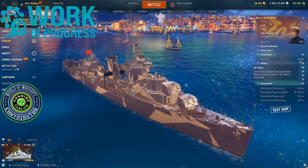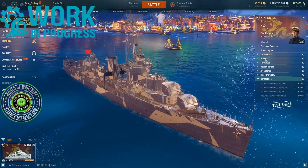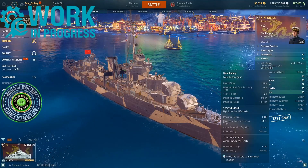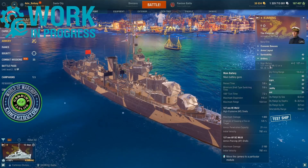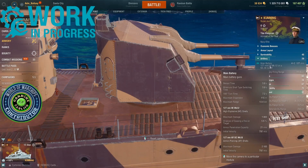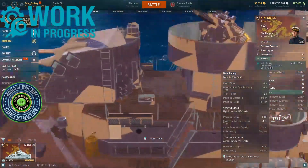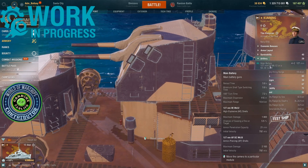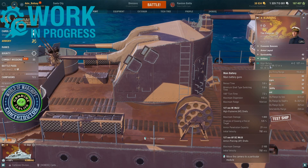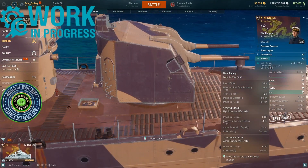Survivability: 24,050 hit points. Artillery: 5-second reload, 13.4-kilometer range, max dispersion 115 meters — remember I'm running a full torpedo build so this is not the max reload or accuracy. HE: 1800 max damage, 5.5% fire chance, 21 millimeters of penetration, 792 meters per second. AP does 2100 damage.